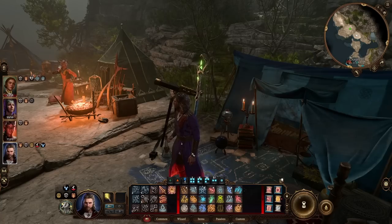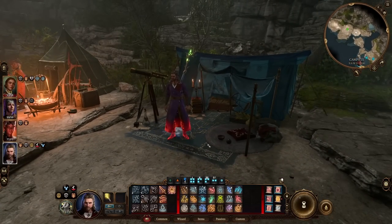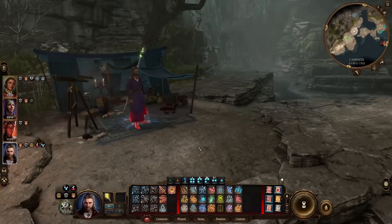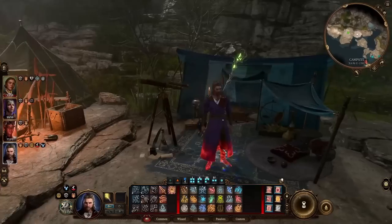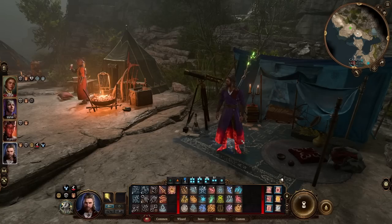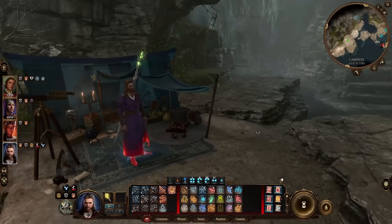I'll just do a little bit of inventory management and then we'll go along. With the patch update, he's still in a pool of water. I have no idea why his camp is above the water line. How is he in a pool of water? I hope they fix that because it's bizarre.